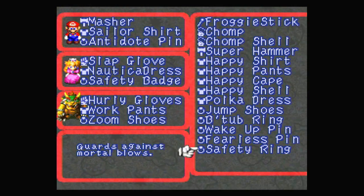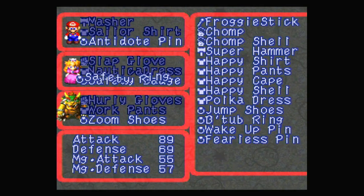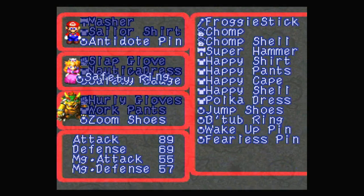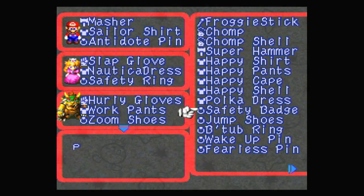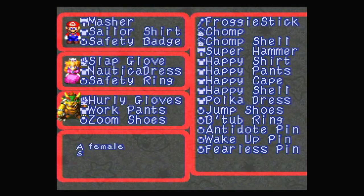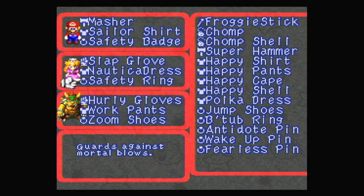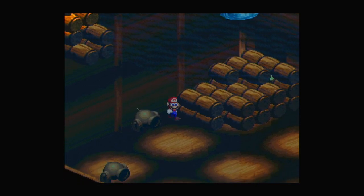I hope it actually does block against all things because I'm probably going to give it to Peach. The Safety Badge and the Safety Ring are two items with almost the same name — that's why I was getting confused. The Safety Ring is actually a lot better than the Safety Badge, I'm pretty sure. I guess we'll find out whenever I'm in another fight.